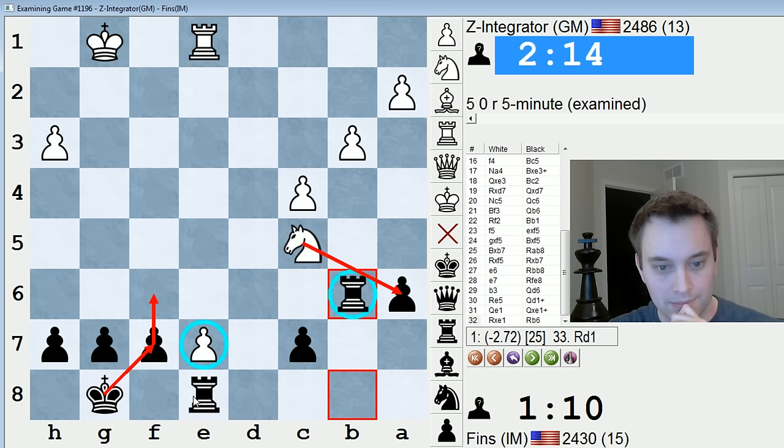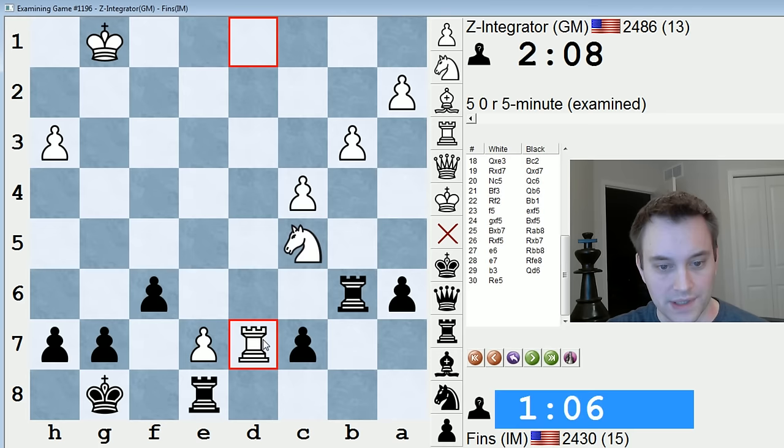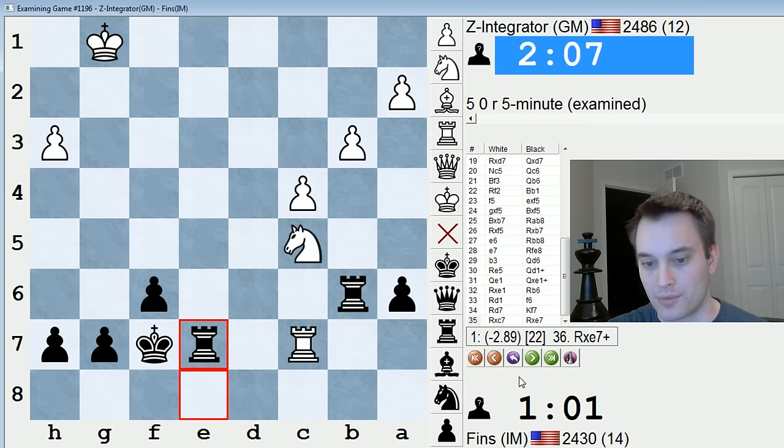I think white played Qe1 because they kind of saw that I might have play with that idea. Although maybe white felt their pawn on e7 and active knight would create problems. But it just looks like if black is careful, white is just going to lose. Rb6 guarding a6, and I have this simple plan of pushing the f pawn, moving the king up, and gobbling e7. I don't see what they do about it. They could try Rd1 hoping for a miracle, but on Rd1 I'm just going to push f6 or f5 and bring it up.